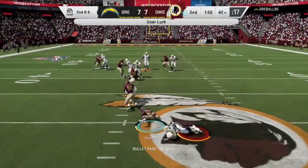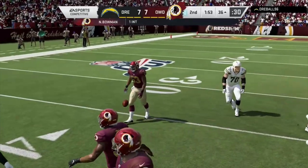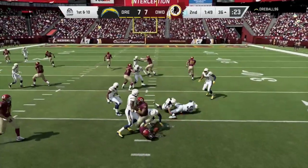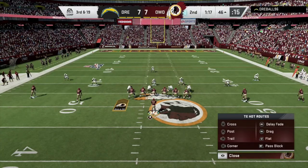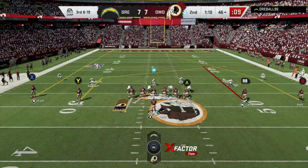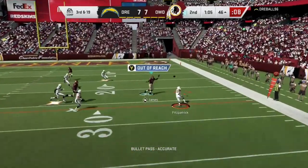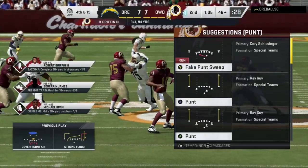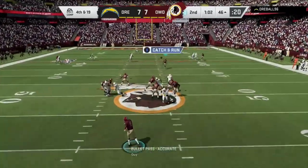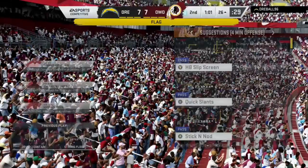We get a pick with Bowman — a user lurk with NaVorro Bowman. First and ten: James going to the outside, goes nowhere. Third and nineteen, we try James on an out route, but that was a horrible route run by Edger and James.